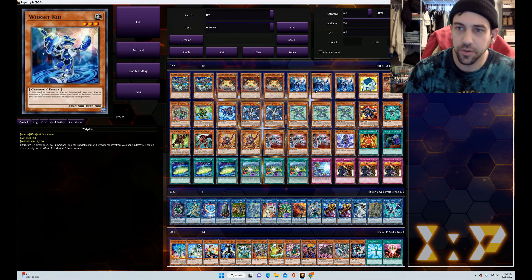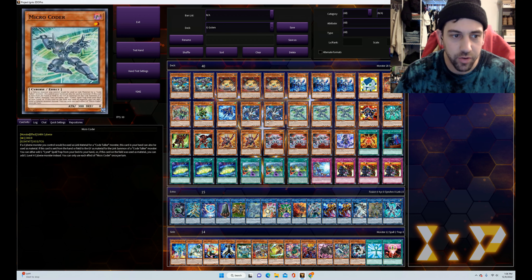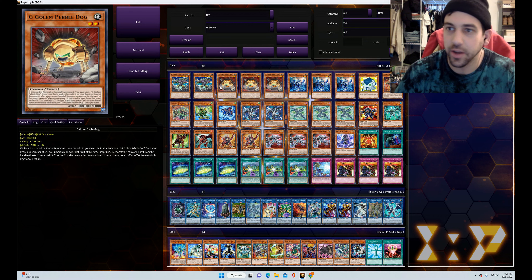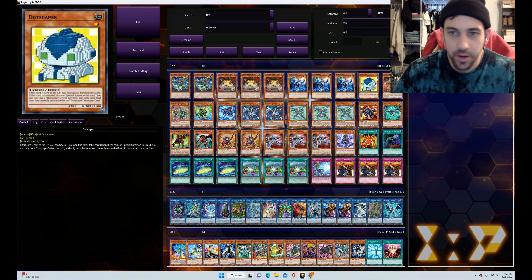The triple Widget Kid goes really nicely with the G Golem stuff. If it's normal or special summoned you can special summon a Cyberse monster from your hand in defense position, and that's your entire deck — we don't play anything that isn't Cyberse in the main or the extra deck. So it can summon anything from your hand. It pairs nicely with the G Golems because they still get their effects. You can get between three and four link materials on board just from a combination of Widget Kid with one of those.